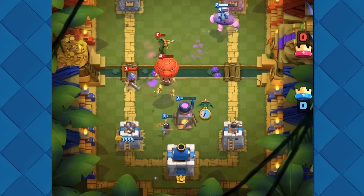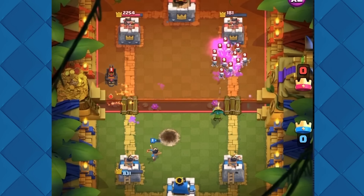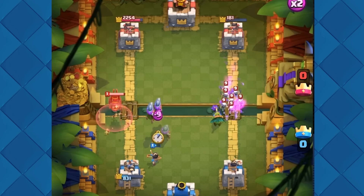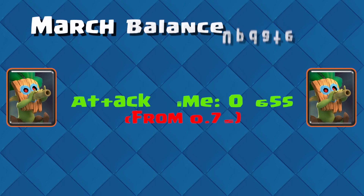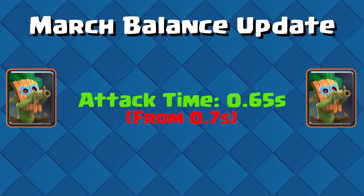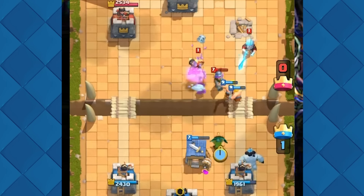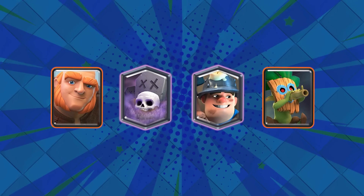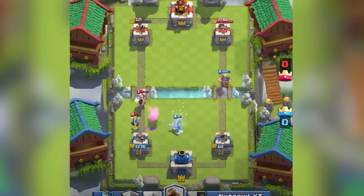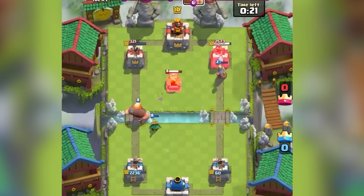Players also started realizing that placing the Dark Goblin at the bridge was a great way to get some chip damage on the tower, as players didn't have the quick reaction times they have today. This started working in favor of the Dark Goblin very soon, as Supercell introduced a new set of balance changes. In March, an update decreased the Dark Goblin's attack time interval to 0.65 seconds from 0.7. Although this change was primarily aimed at fixing some occasional bugs, it was definitely noticeable, as more and more players started including him in their decks.